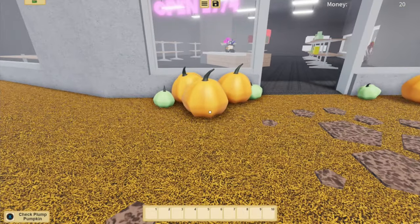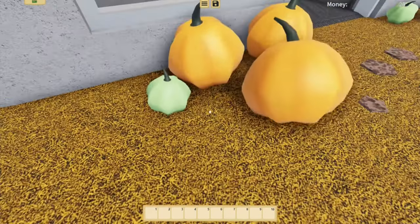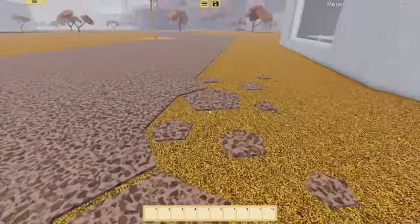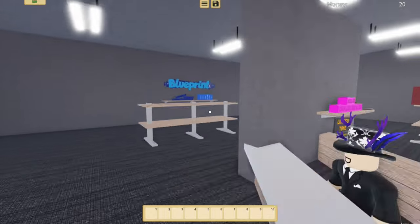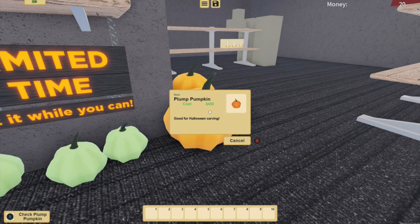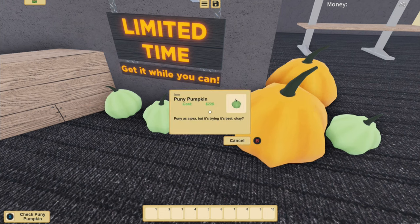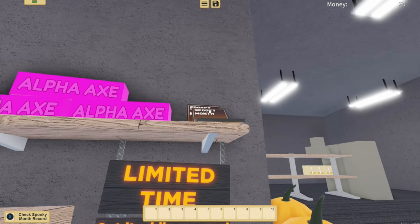We've got pumpkins — are they moving? Oh, we can move the pumpkins! I wonder what else we can do with them. Oh, but they move back. We've got small pumpkins there as well. What else do we have on the inside? We've got limited time — we can buy the pumpkin, good for Halloween carving. And this one is punny as a pea but it's trying its best. And there's this: the spooky month.